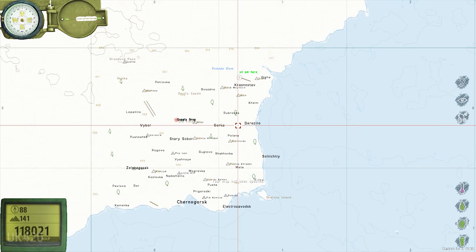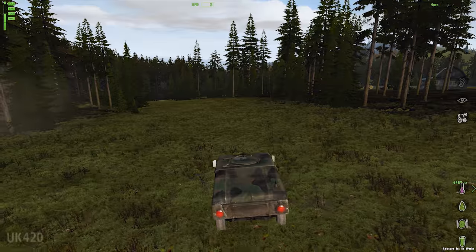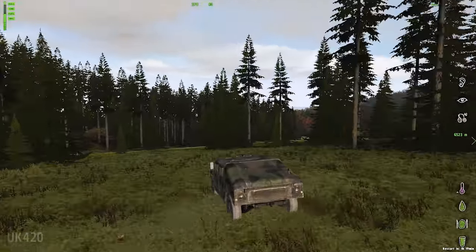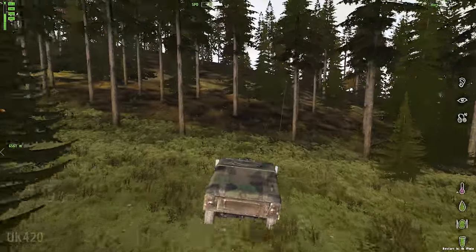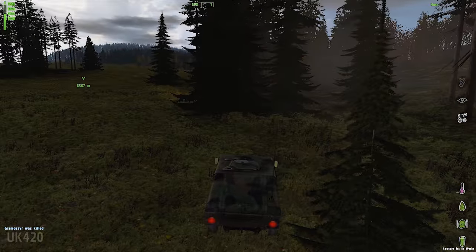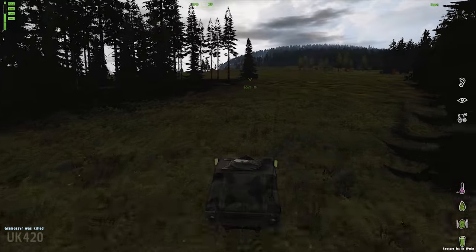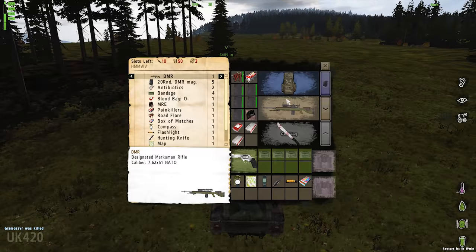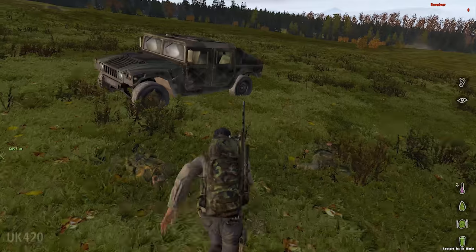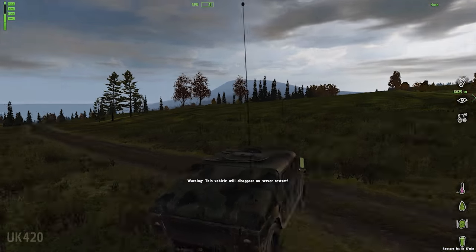Map has been updated — another mission, a supply drop. It would probably do me well to do some looting and try to find a tent to store some of this gear away. Actually, I think what I'm gonna do is head back and grab some of the guns that the AI had — I'm gonna be a little greedy. What does this guy have? An M24? I'm good. That's enough guns, haha.